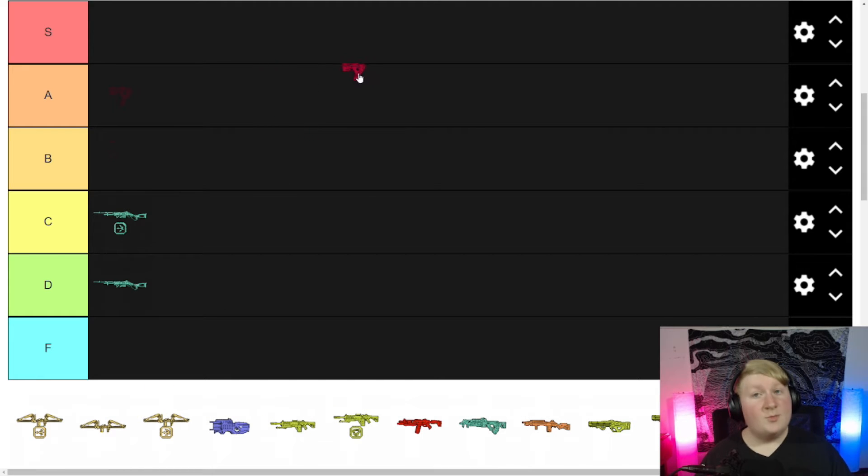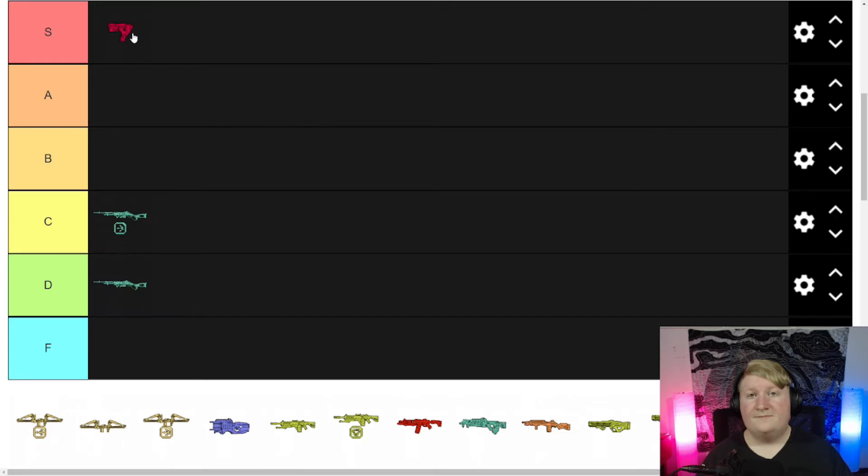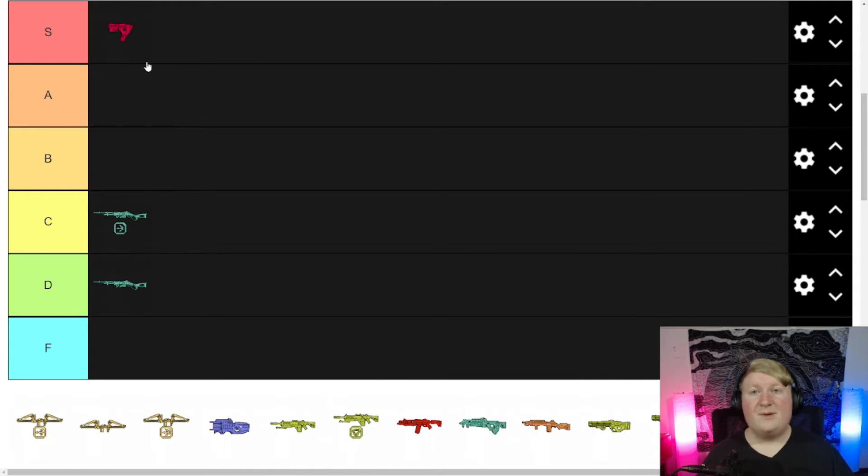The care package Alternator is an S tier — no comparison. With Disruptor Rounds this thing shreds. If you can hit your shots you're gonna shred everybody in the lobby. Normal Alternator would probably be like an A, but care package Alternator with Disruptor Rounds — that's insane.